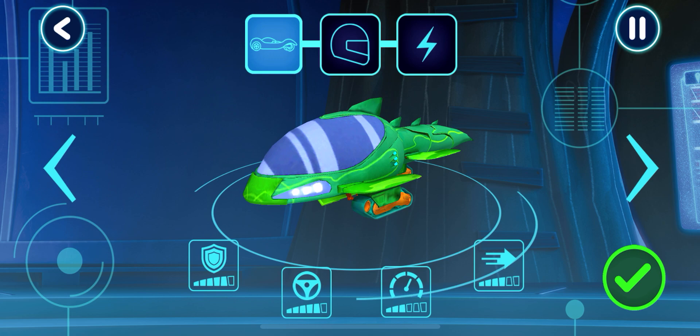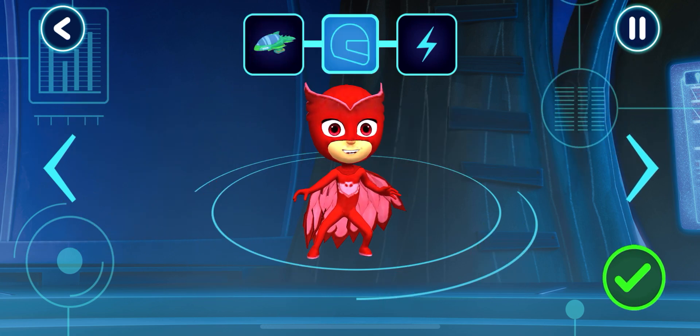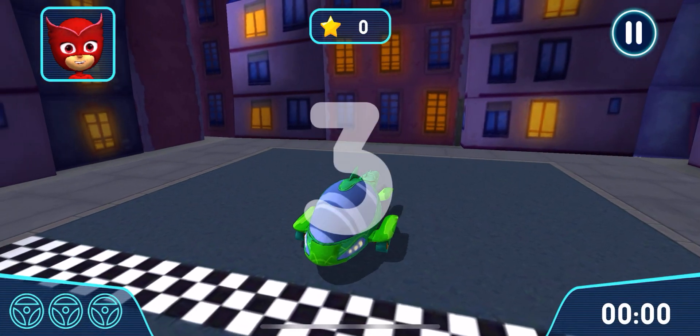Let's pick a vehicle to drive. Tap the arrows to see all the options. Great, who would you like to drive the vehicle? Awesome, pick a power up! Get ready to drive. Let's try out your track.